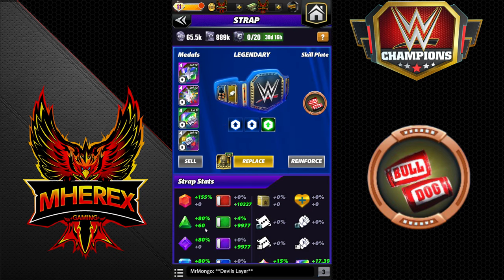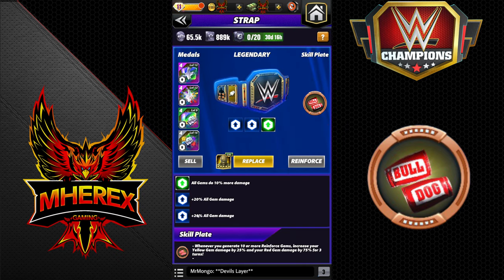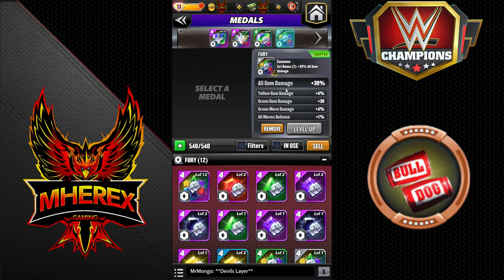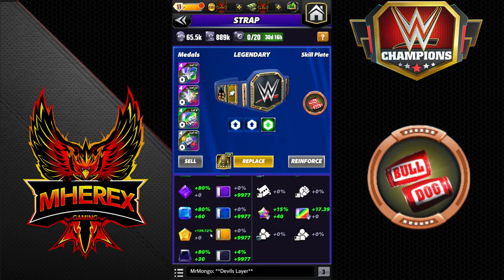I don't have the greatest setup on my Zombie Lashley — 10% Strap, Double Fury at 50%, a little bit of extra yellow gem damage. You can see here I'm at 139%, so that's with the 25% on the plate.